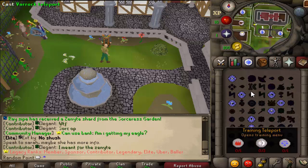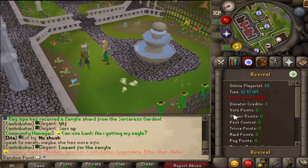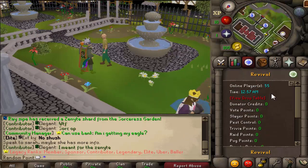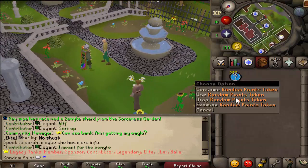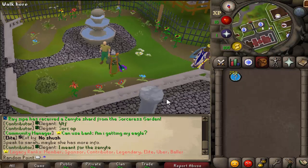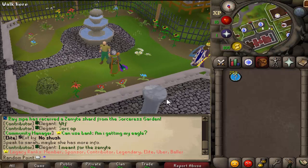What's up guys, welcome to a new video. Today we are going to be going over the random points. We're on a brand new account — a random point account. We've got zero in all of the points and we have 250 random point tokens. If you're wondering what these are and how to get them, they are part of the Easter event that is out right now. You can check my last video for more information or check the link in the description below.